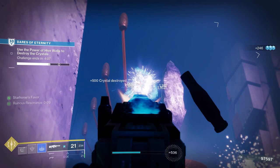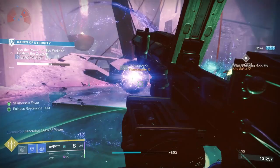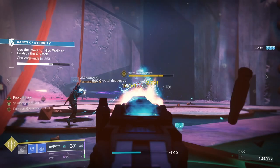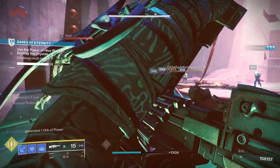For the god roll guide for PvE: Arrowhead Break, Extended Mag, Triple Tap, and Target Lock would be great, and Volt Shot is also available. Arrowhead Break greatly controls recoil and increases handling speed. Extended Mag greatly increases magazine size but greatly decreases reload speed, and increases airborne effectiveness. Triple Tap means rapidly landing precision hits will return one round to the magazine. Finally, Target Lock increases damage the longer the weapon remains on a target.